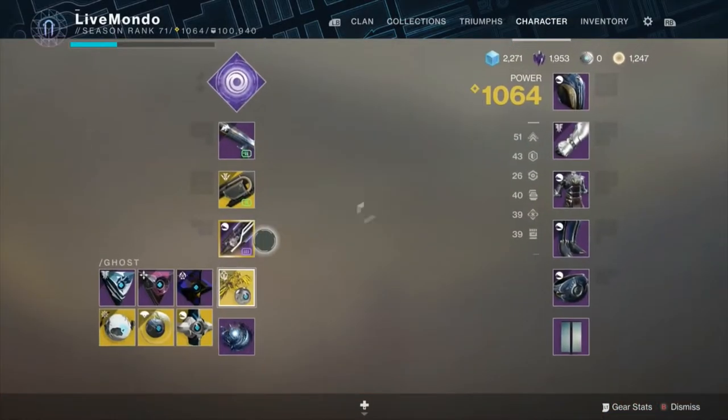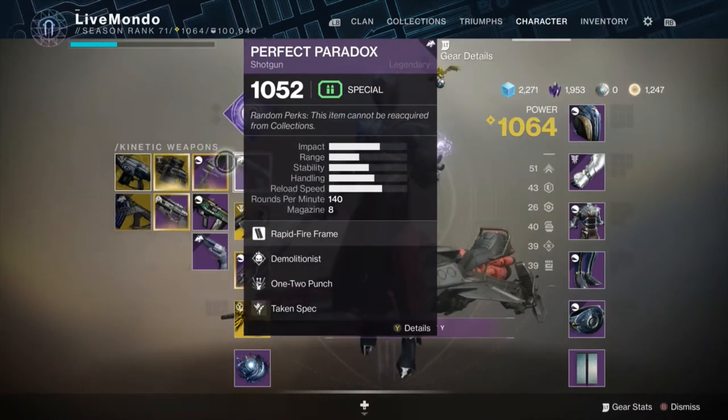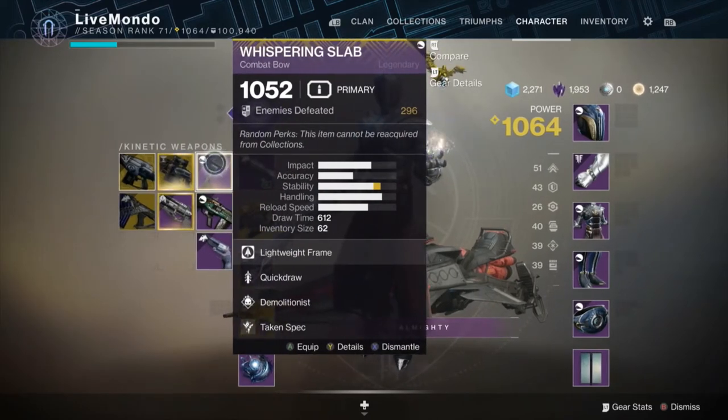I'm going to start off with Primary Shotgun just for Blights — that's really all it's for. I've got a Taken spec on it. Then I'll be switching to the Whisper and Slab — it's pretty good, they've both got Taken specs, and it's pretty good that Whisper and Slab's got Demolitionist on it.